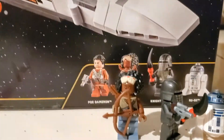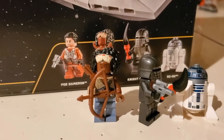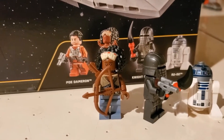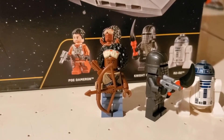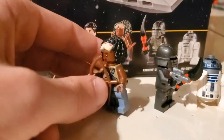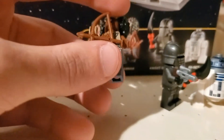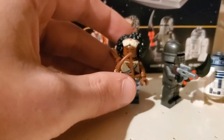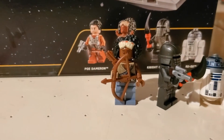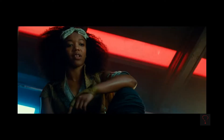Then we got Jannah — I think that's how you say it. She's a former Stormtrooper. Finn's getting all of the ladies! He's got a connection with her because she and a bunch of other people that she escaped with left the First Order, just like Finn had.